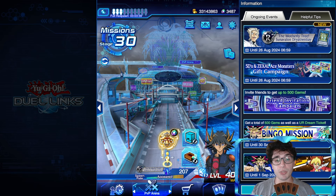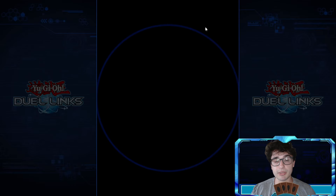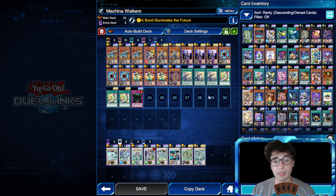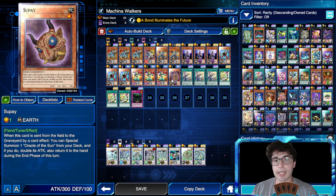So here we have Sayfuto, and I guess we don't need any explanations regarding the skill anymore. We got Makina Walkers, as you can see. This may be the first version, and we're using Supai. As I already told you, Supai is a one-card combo — as long as you can discard another card in your hand to special summon this guy and Supai from your deck, so it requires no normal summon.